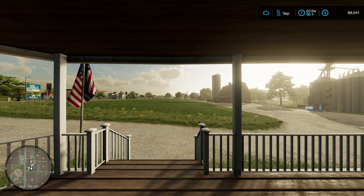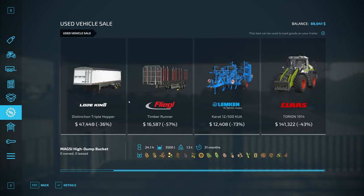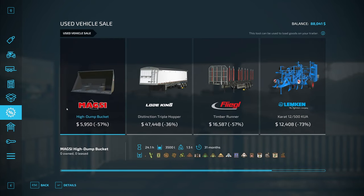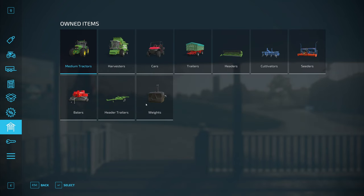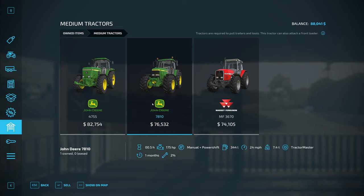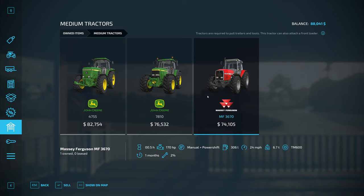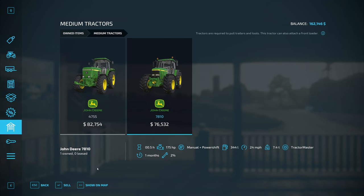First thing we can do is hit P on the keyboard — that'll open up our shop menu. We can look at the discounts for the day; they change pretty much on a 24-hour schedule. We have three tractors but we have a very small farm, so we probably don't need three. We've got a 190 horsepower John Deere, a 175 horsepower John Deere, and a 170 horsepower Massey Ferguson. Let's keep our largest tractor. From this menu we can just click sell — that's an extra 74,000 and an extra 76,000 in our bank.